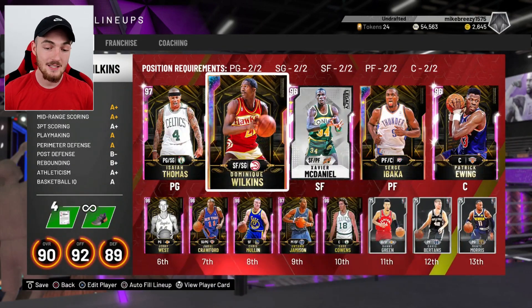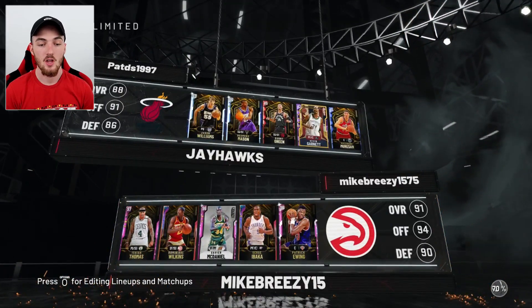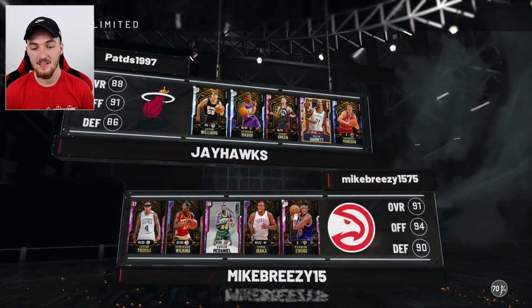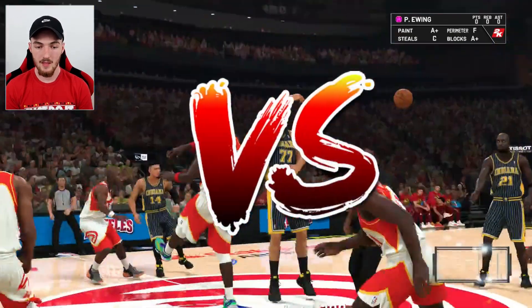We're jumping into a MyTeam Unlimited game to get some gameplay of this Galaxy Opal Dominique Wilkins. Our opponent has a pretty nice team — diamond Jason Williams and Desmond Mason, ruby Denny Green, Kevin Garnett, and a sapphire as well. Jump ball time — we got a home game in Atlanta, we're on defense to start.